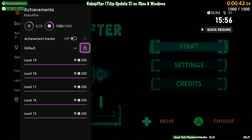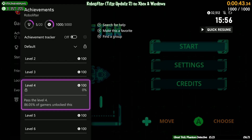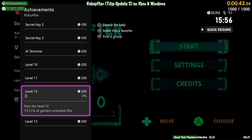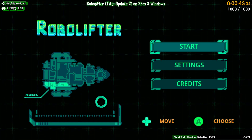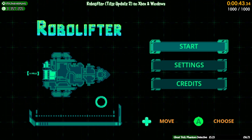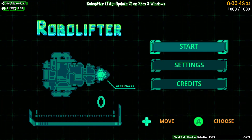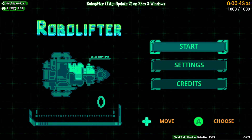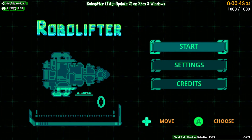The exploit does not work for the previous achievements in the game — you do actually have to complete those properly. But using this level skip exploit, you don't need to actually play levels 15 to 20. You can just load them up, exit out, load the next level, and there you are. I hope this explains it clearly to everybody. Enjoy your 1000G. This update has come out for both Xbox and Windows, and this exploit works on both platforms. It does not work for the old achievements — only this new 1000G, five-achievement title update. Thanks for watching.